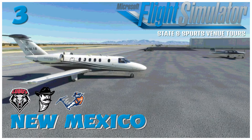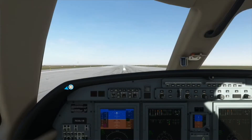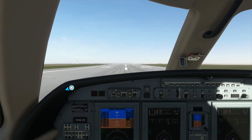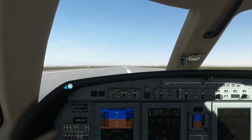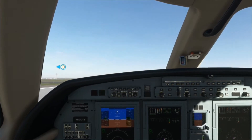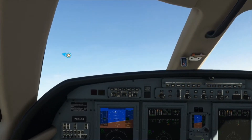Hey guys, come on downstairs. We're bringing another Microsoft Flight Simulator state and sports venue tour to you today. We are going to go through the state of New Mexico. When we left off our last episode, we were in Colorado Springs, going down the eastern side of the Rocky Mountains in a small plane. We're going to take a Cessna Citation private jet all the way to southern New Mexico, then work our way back north, over to Arizona, and eventually through California.